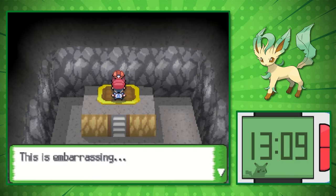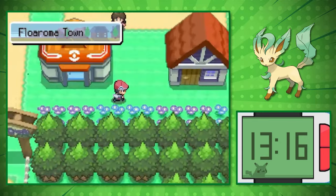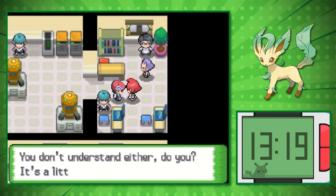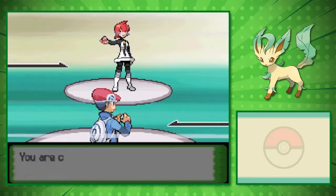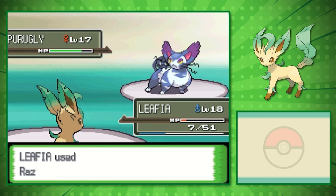Winning this battle means we obtained our first Gym Badge. Once we return to Jubilife City, deal with some thugs, get to Floaroma Town, and eventually the Valley Windworks, we can battle Commander Mars. In hindsight, I probably should have taught Return for added damage against Pokemon like Zubat who quad-resist our Grass-type moves, but we managed.